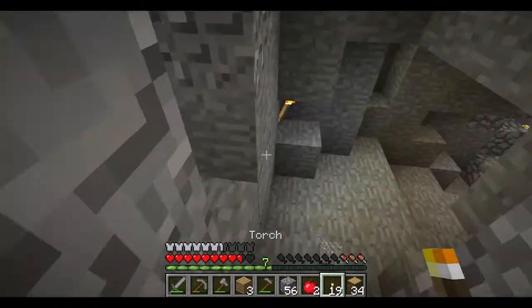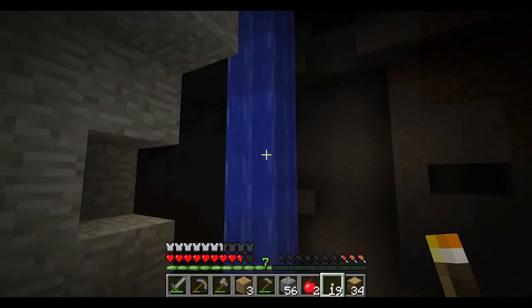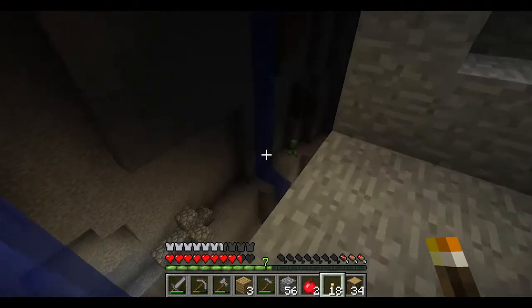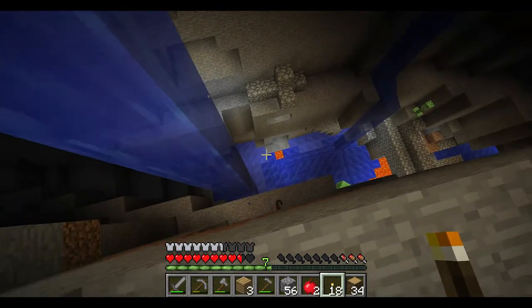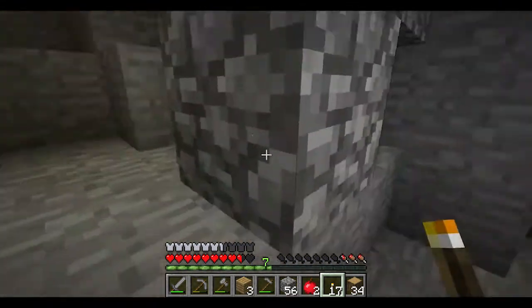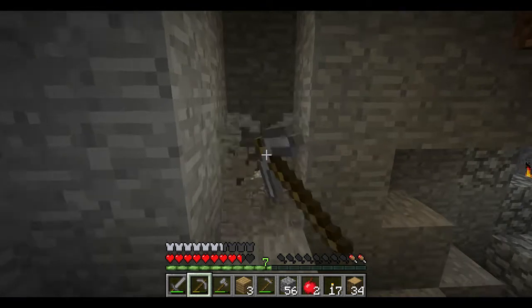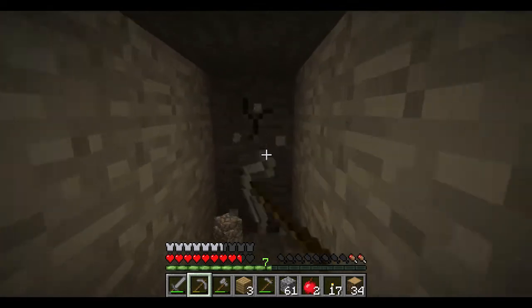That ravine probably has all sorts of goodies in it but all sorts of nasties too, and this skeleton sound isn't playing well with me. We're pretty vulnerable to arrow fire, especially hanging out over the edge — he could have shot me. Let's take a detour this way and parallel the ravine to see what other caves might be at this level; we're at Y36, still within gold range.